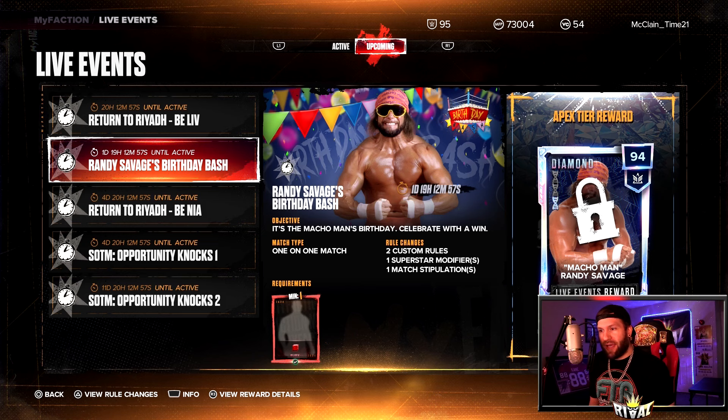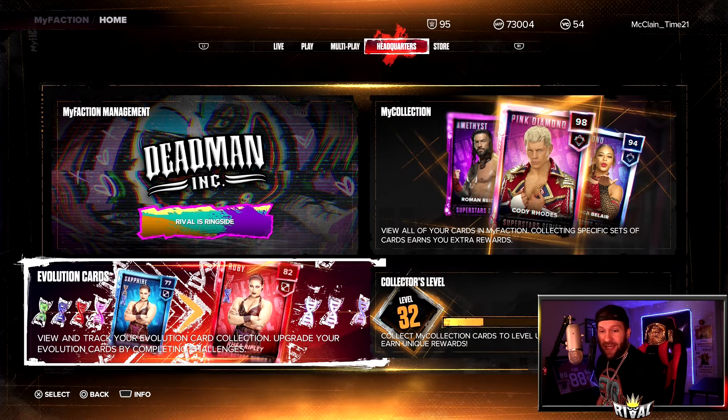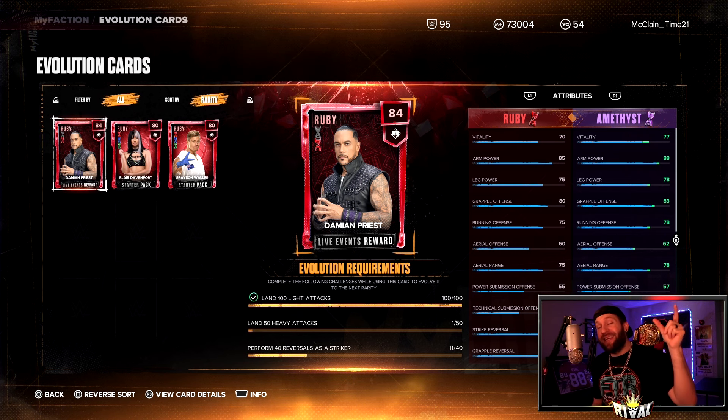In the Birthday Bash we're also gonna have 2,500 MyFaction points as a tier 3 reward, and tier 1 and tier 2 give an alter ego basic and a Legends 2 deluxe. After you get an evolution card, you click in here to see the evolution requirements. For example, this Damian Priest — to go up to an amethyst it's 100 lights, 50 heavies, and 40 reversals. It's going to be the same kind of thing for Macho Man, going to pink diamond and then one more step up to galaxy opal.